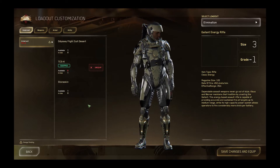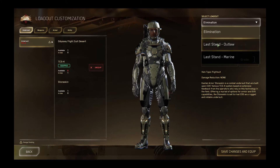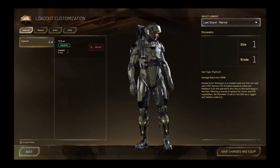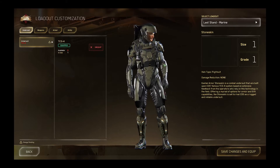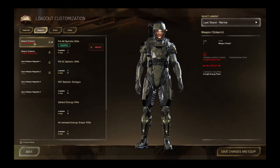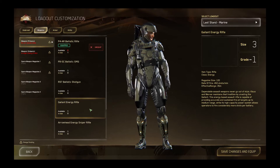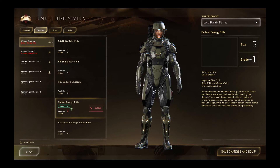It's important to note that you will have to create a loadout for elimination and for last stand — as an outlaw, which looks like that, and as the marine. Last stand has two different loadouts because there are two different sides. To select different weapons or armor, you simply select on the left hand side what you want to replace, and you will get a list to choose from — and there we have the gallant rifle.